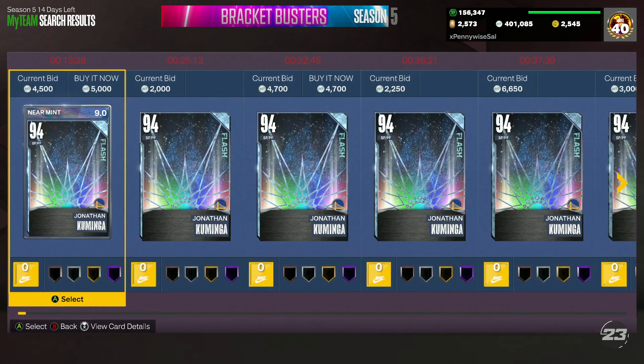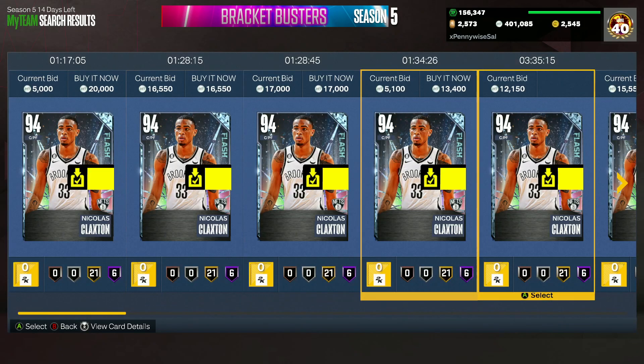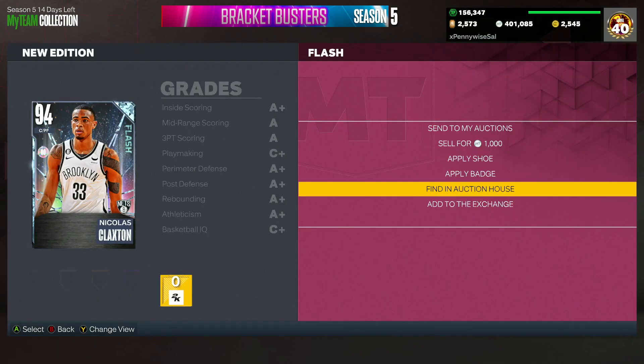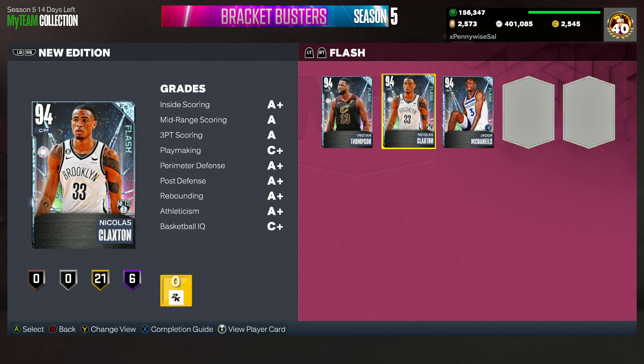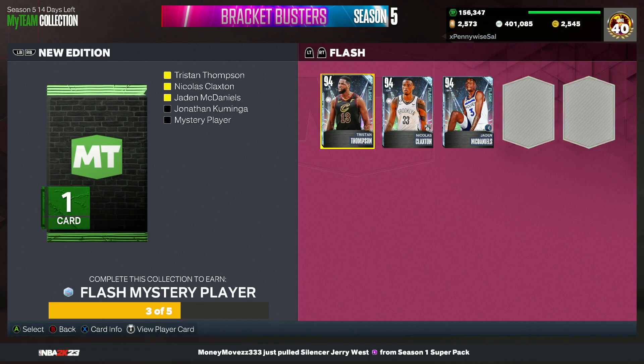Finally, talking about the Flash set with the Diamond cards — you could probably get all these Diamond cards for under 5,000 MT. Tristan Thompson is looking to be the gatekeeper at around 10,000 MT. So you're looking at maybe 30,000 to 50,000 MT total for this Galaxy Opal player. I just don't see this being a great Opal. I think it's going to be a short point guard — a Chris Paul, a John Stockton, maybe a Derrick Rose. I'm locking in my answer as Galaxy Opal Derrick Rose.